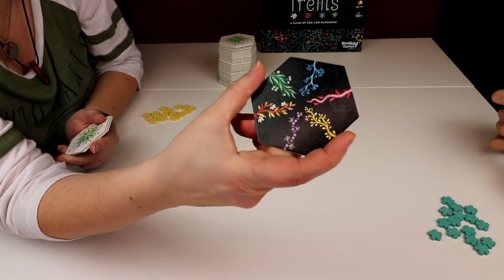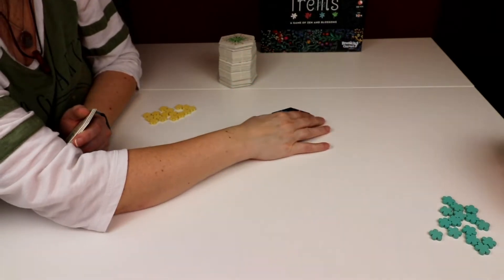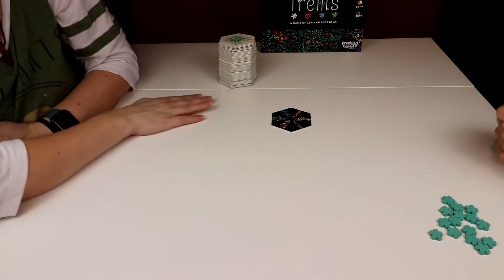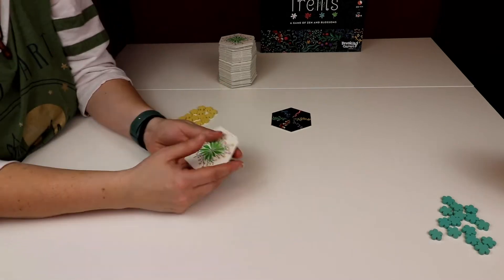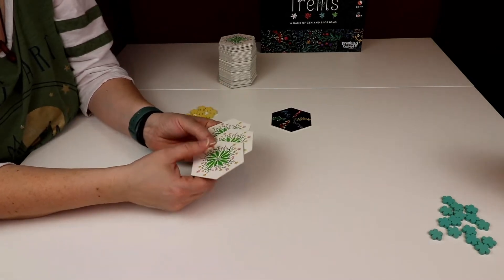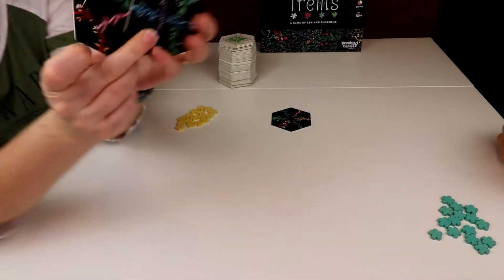You can tell the centerpiece because it has the end of all six unique vines. That goes in sort of the center of your game area. You choose your flower — up to four people can play and they have different flower colors. Each player is assigned three cards; this is the back end, this is the front end, and it has the vines on it.